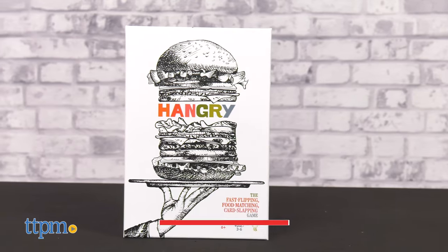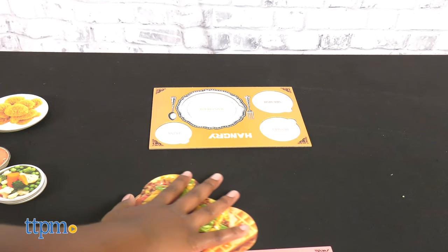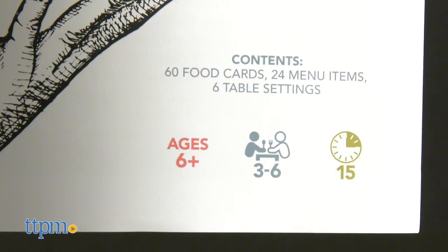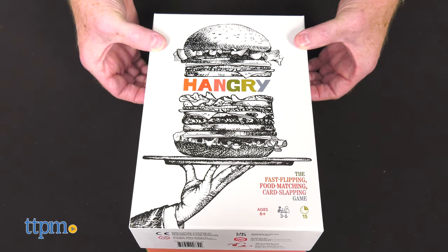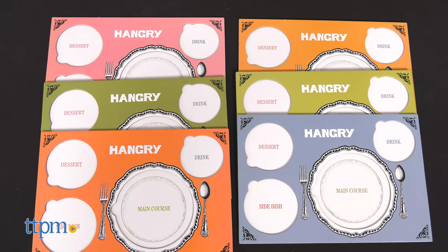A quiet dinner is not what Hangry is all about. Get ready to slap and steal your opponent's cards to complete your meal. Designed for ages six and up, for three to six players, Hangry takes 15 minutes to play. Inside the box are 60 food cards, 24 menu items, and six table settings.